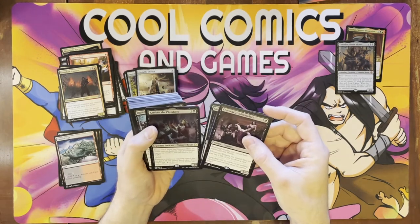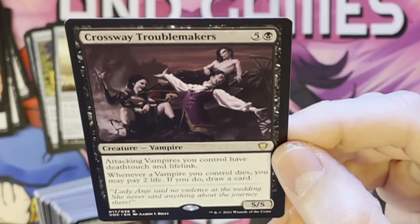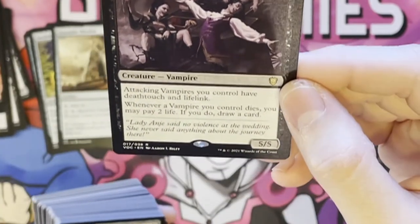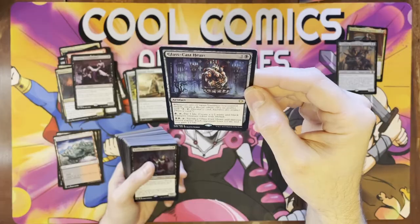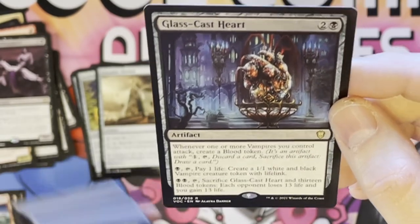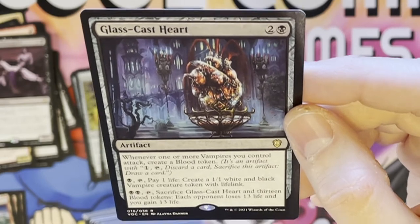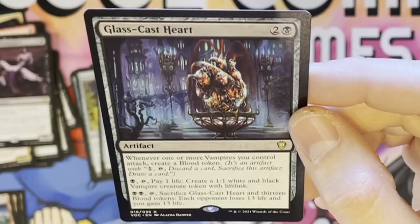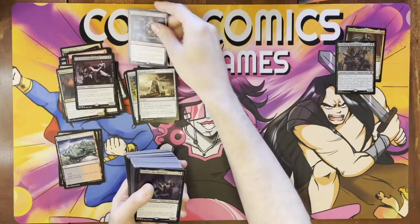We got some new rares. Crossway Troublemakers — five colorless and black — attacking vampires you control gain Deathtouch and Lifelink. Whenever a vampire you control dies, you pay two life; if you do, draw a card. Not bad — gives you some card draw. Glass Cast Heart — it's an artifact for three. Whenever one or more vampires you control attack, you create a blood token. You pay one life to create a 1/1 white and black vampire token with Lifelink. And then you can sacrifice it and 13 blood tokens — everybody loses 13 life and you gain 13 life. I really like that — that is our standout right there.